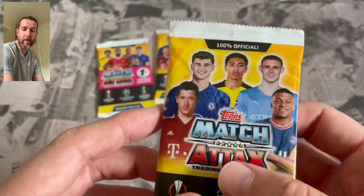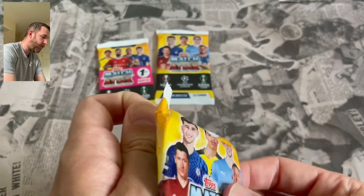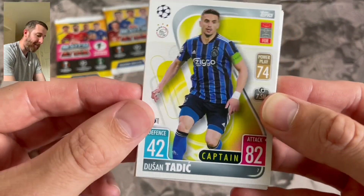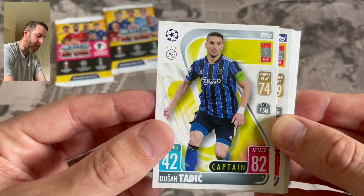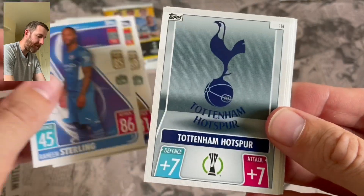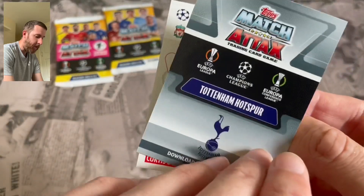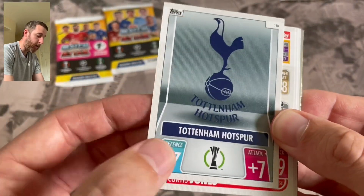The cards we'll get from the main collection will be different, but what a pack design - awesome, really nice. It looks like there's probably two pack designs. First pack - let me look at some of the inserts as well. We have a captain card, which is interesting - it wasn't in the normal collection last season, they were in the extra. We've got Dusan Tadic of Ajax in their new away strip, Timo Werner of Chelsea, Raheem Sterling of Man City, and there's a first look at a club crest badge - that is Tottenham, with the Europa Conference League on there.